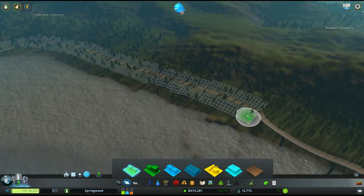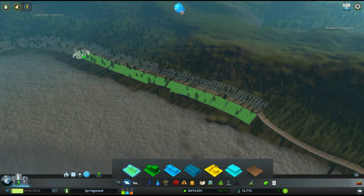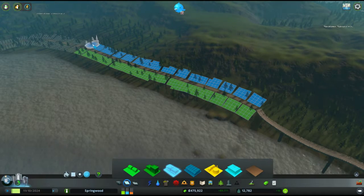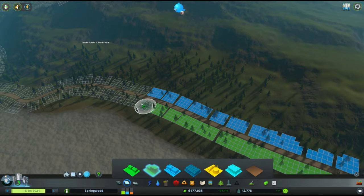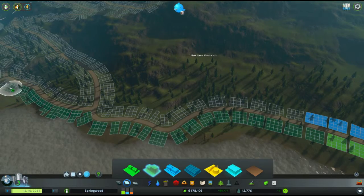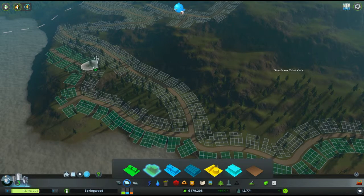Let's add low density up here. Some shops on this side, up to here. High density residential around here - actually all of this.